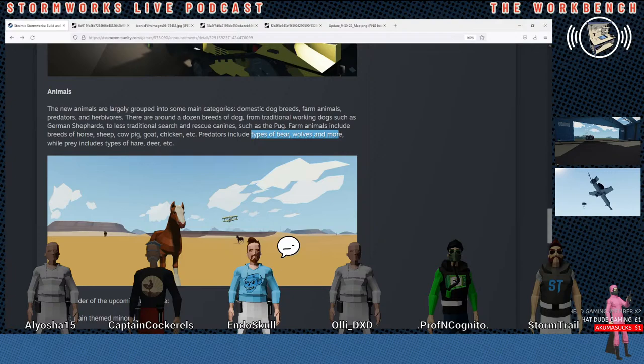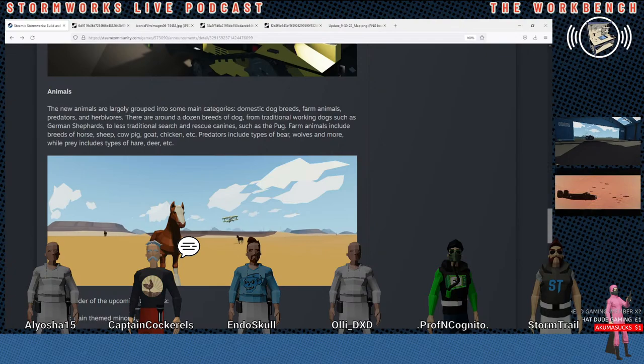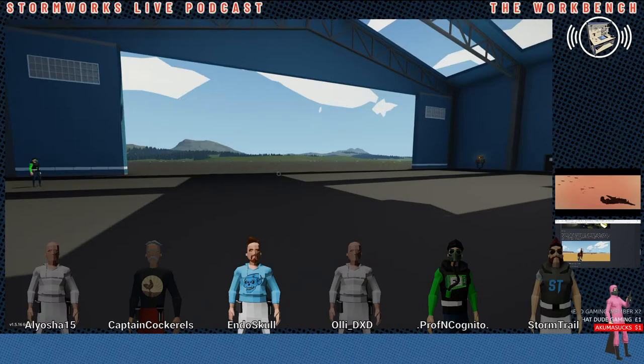Predators — what are you guys thinking? What extra predators are missing here? They showed us polar bears but that kind of covers bears. Bears, wolves. Alligators, crocodiles maybe — for Sawyer Isles. Snakes maybe. A rattlesnake would be kind of cool because if you get bitten by the rattlesnake you would have a health drain and have to keep healing yourself — they could do the health drain the same way as if you're irradiated.